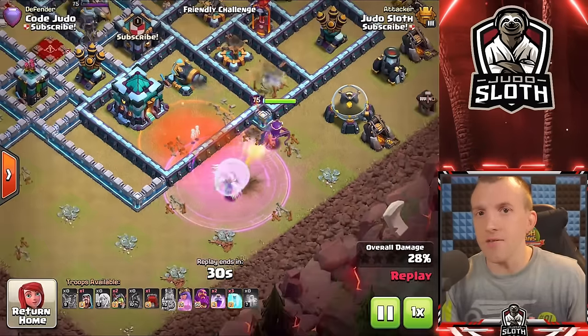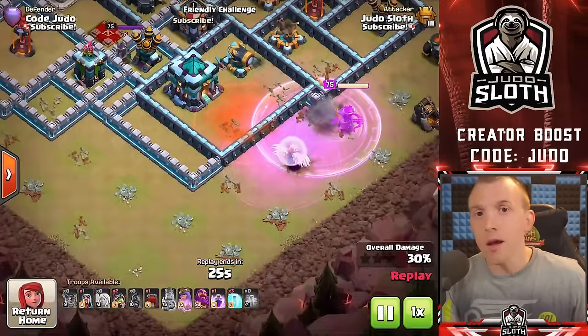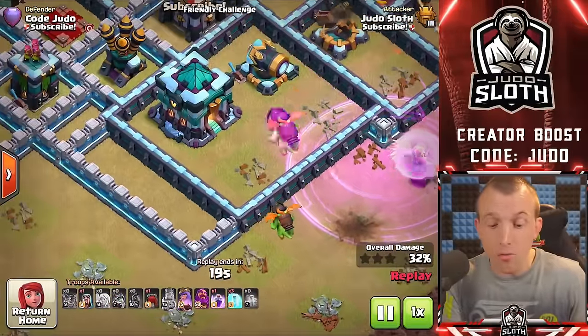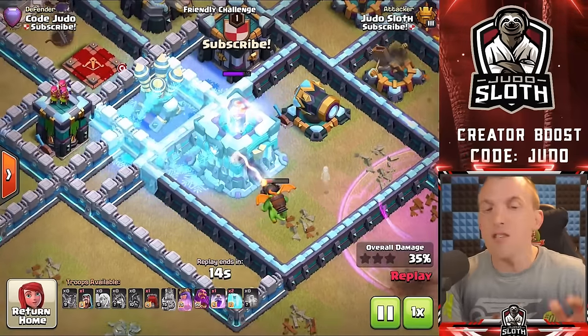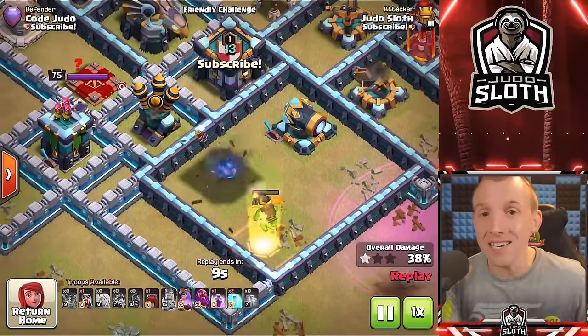The other main use for the Inferno Dragon is ensuring you take out the Town Hall. This is particularly good on ring-style bases where you can focus on the outside and send a couple of Inferno Dragons into the Town Hall. Be careful of black bombs — you might want to send two in — and consider a freeze spell if there are defenses nearby. The Inferno Dragon can get through the Town Hall with no problem once it has charged up, delivering an incredible amount of DPS.